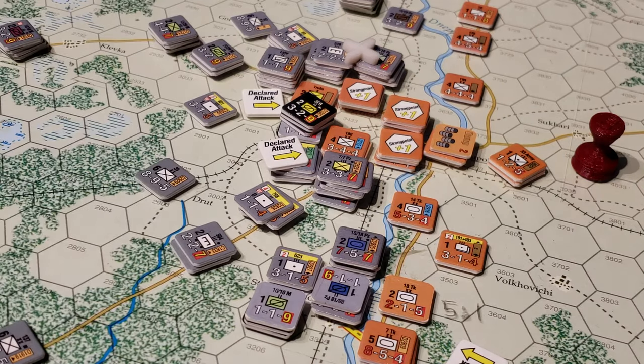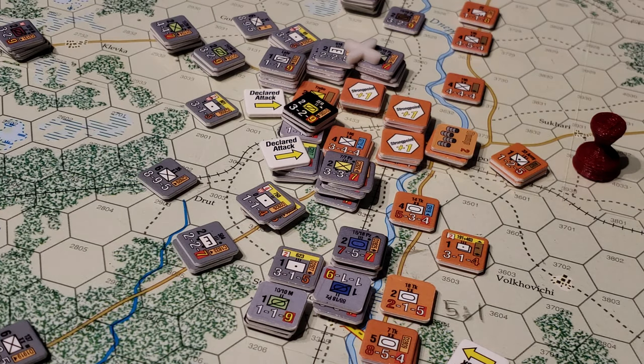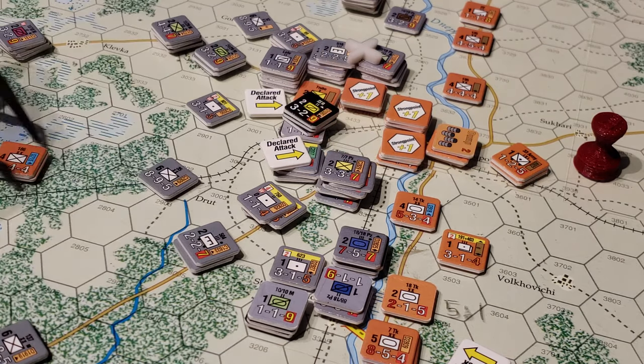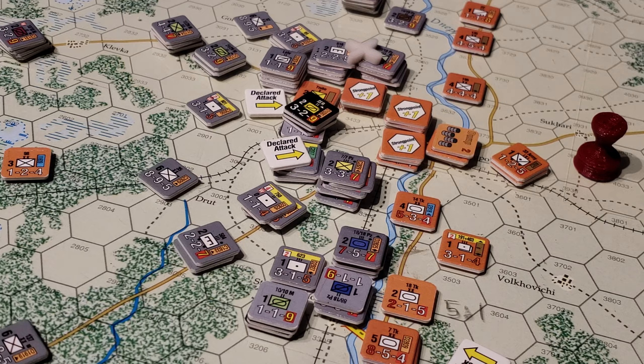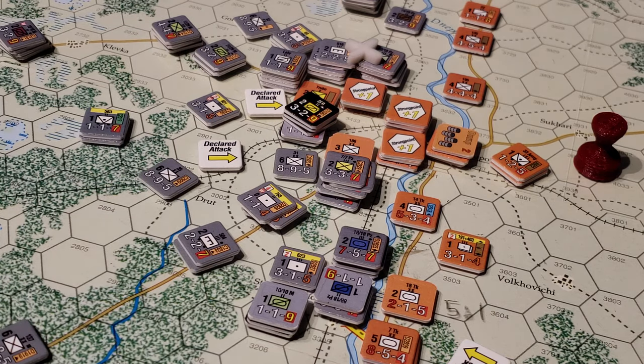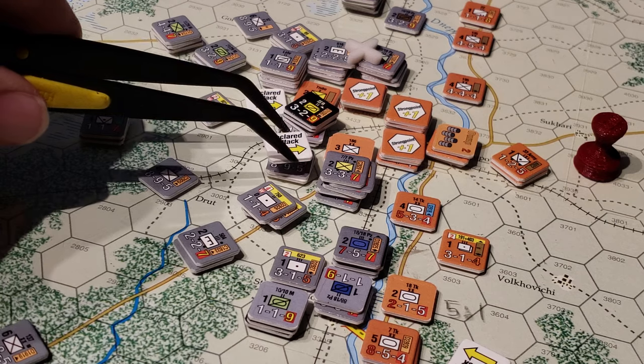This attack right here — we've got 7 to 1. We're using some units from the bottom of this stack and these two stacks to attack there. It's a minus 2 DRM because there's no supply, and then there's going to be a plus 1 because we've got an engineering unit in here, so it's a net minus 1 to the die roll. Rolled a 9 — that's going to drop from a retreat back to a 1-1. Not a good result. We'll flip that unit and we have to take a step loss. We'll take a step off one of the units. I'm running short of markers, so I'll put a marker underneath to remind us. So that attack is done.